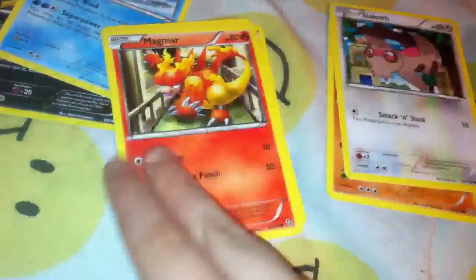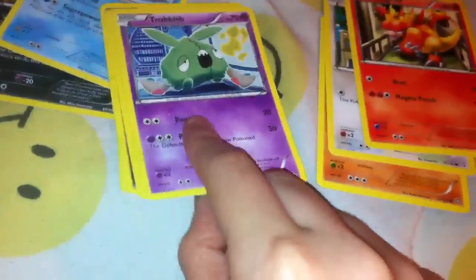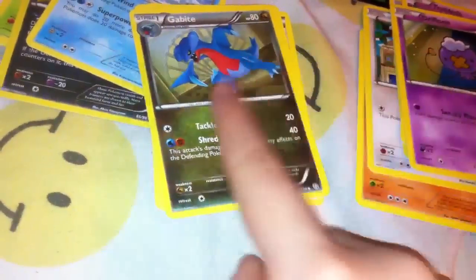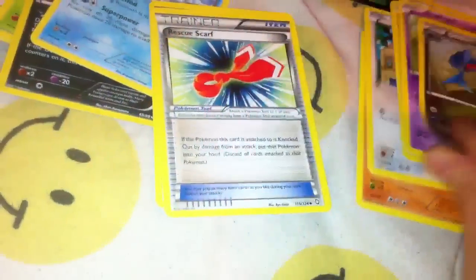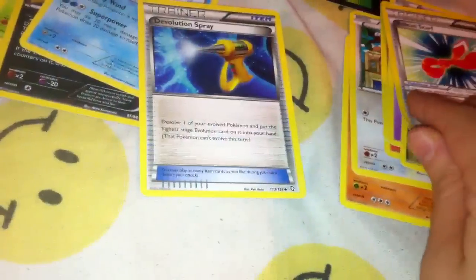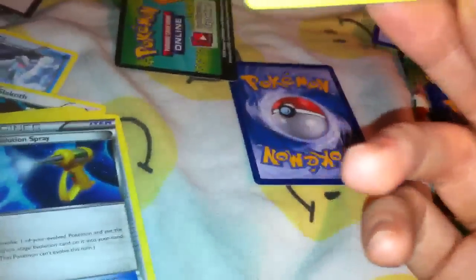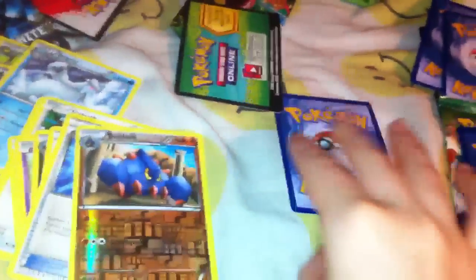Sliggoo — creepy card. Magmar. Already got this one because of the promo. Trubbish — he is fugly. Plasma. Gabite. You know, there's 124 cards — why am I getting the same ones? Rescue scarf. Rescue scarf again. Devolution spray. Reverse holo — it's Boldore. I like the background. I like it. It's not a holo, but it would have been nice if it was. This is not rare, so I guess I got two reverse holo cards.